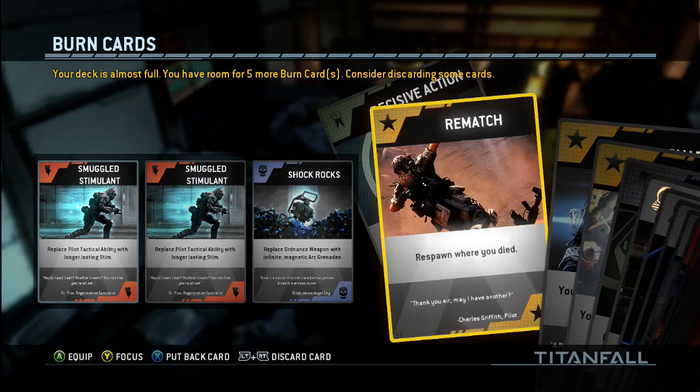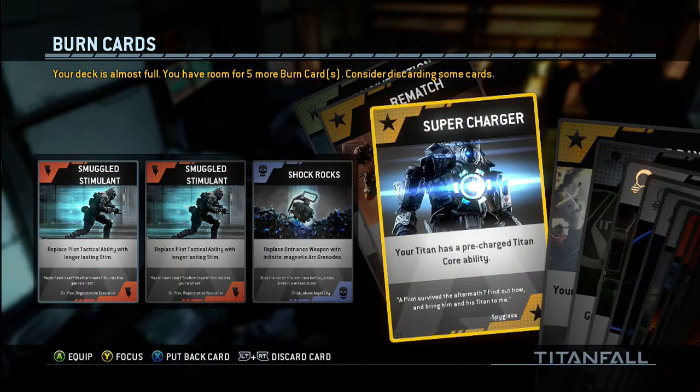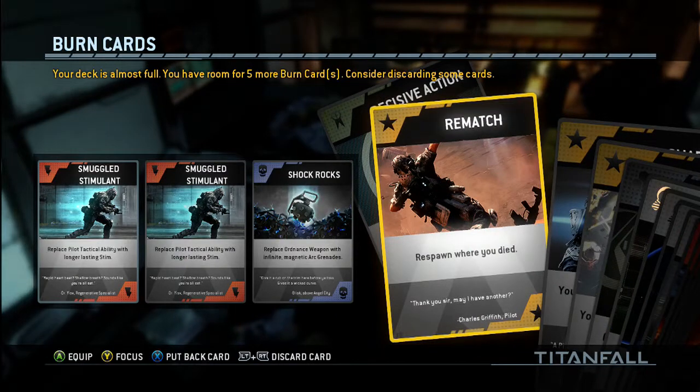We've got these star ones, but I'm not really sure what these kind of do. A couple of them that I have — one expands nuclear explosions, so if you have the perk on, it's gonna be a bigger explosion. If you already have a pre-charged Titan, you can do that — like if you have a damage core or whatever it is, you can respawn with it.